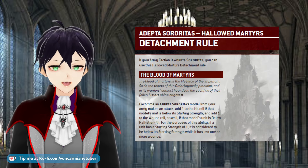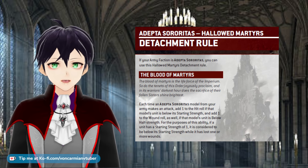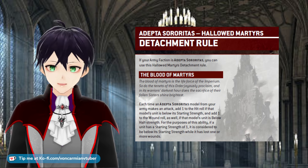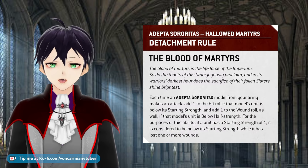The Hallowed Martyrs — currently the only one available as this video is being recorded, when we only have the Adeptus Sororitas index rules. There will be a codex with more detachments available. So the detachment rule of the Hallowed Martyrs is called the Blood of Martyrs.